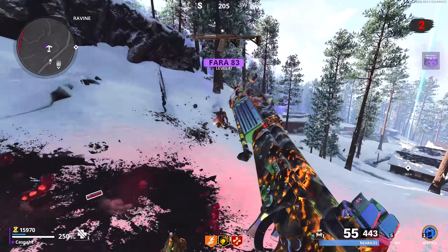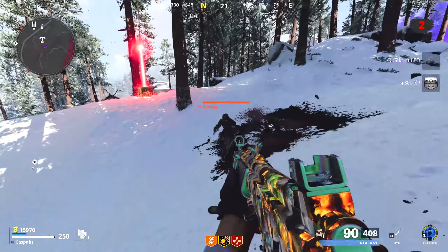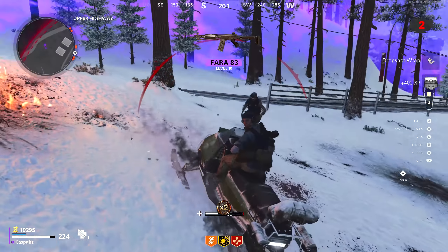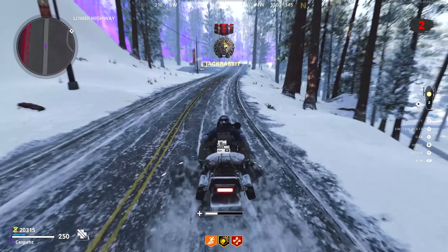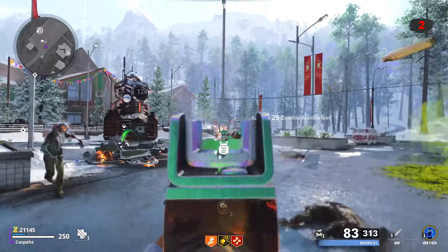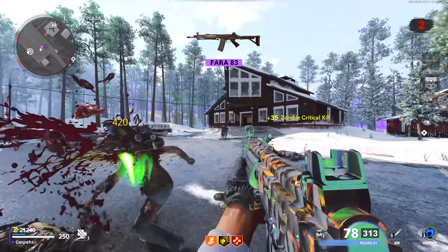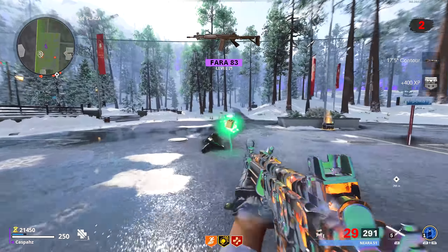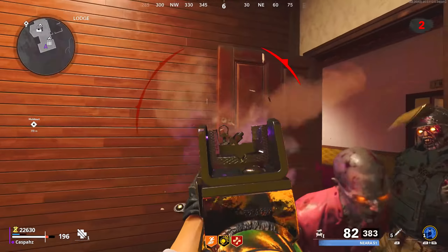Throughout the process, you will also be gathering a lot of points and salvage. I would highly recommend pack-a-punching your weapon and upgrading its rarity for the additional damage. As you progress in the waves, your weapon will be so overpowered that you'll be almost instantly killing every zombie. I would also highly recommend getting Deadshot, Juggernaut, and Stamina Up in that exact same order, as it is going to make the killing a lot faster.